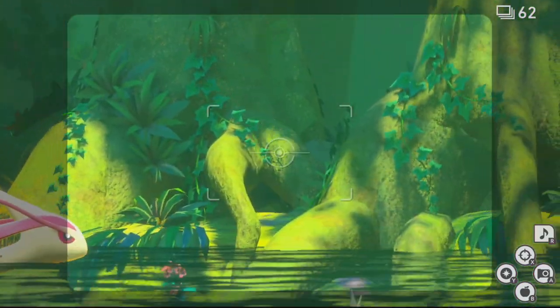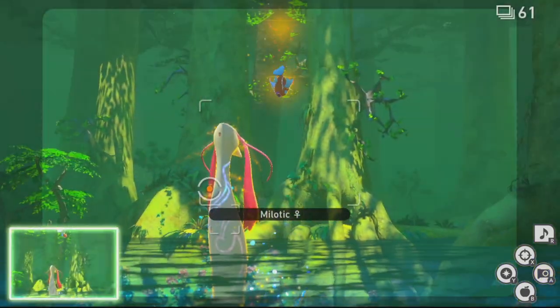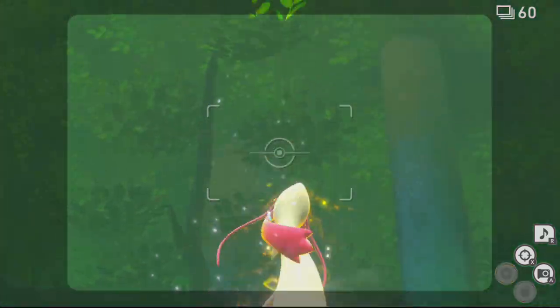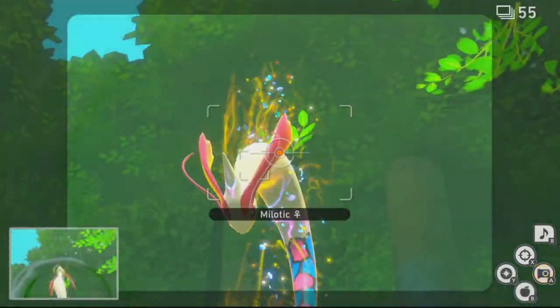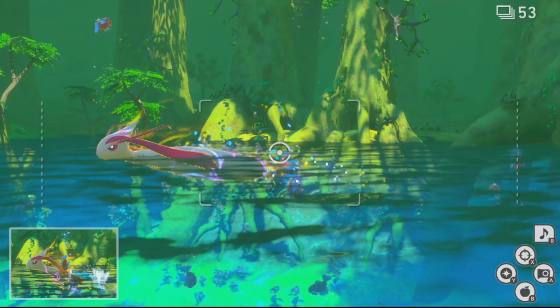After a while, the Milotic will stop swimming around, and once it gets ready to jump, it will perch up, dive down, and jump into the sky. You will need to hit it with a Lumiorb at the peak of its jump, and it will shoot out another Water Blast. That second Water Blast is the four-star photo for Milotic.